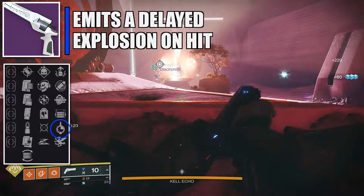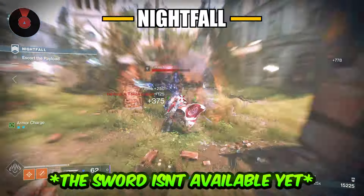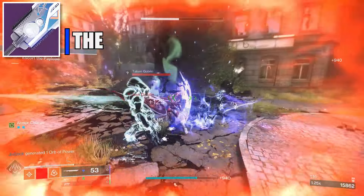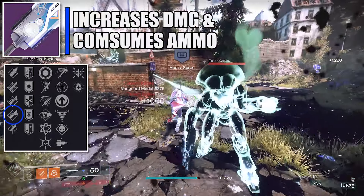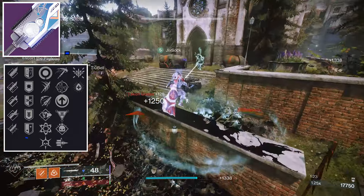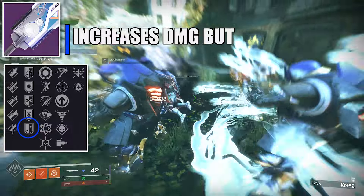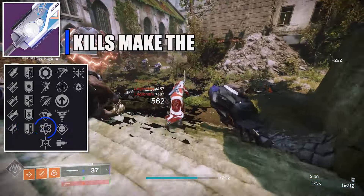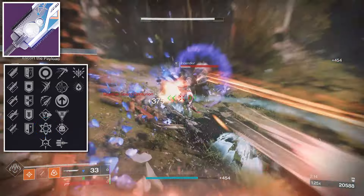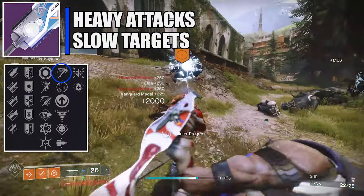Now the final encounter of the Prophecy dungeon gives a solar energy pulse rifle. For PvP: first column Arrowhead Break, second column Ricochet Rounds. On the third column, run Heal Clip — reloading shortly after a final blow grants Cure to you and nearby allies — or Subsistence. On the fourth column, run Kill Clip for increased damage after reloading following a kill. For PvE, I recommend Heal Clip on the third column and Incandescent on the fourth column — defeating a target spreads Scorch to those nearby.